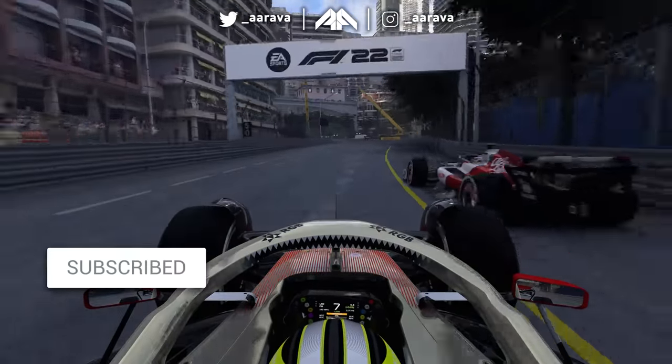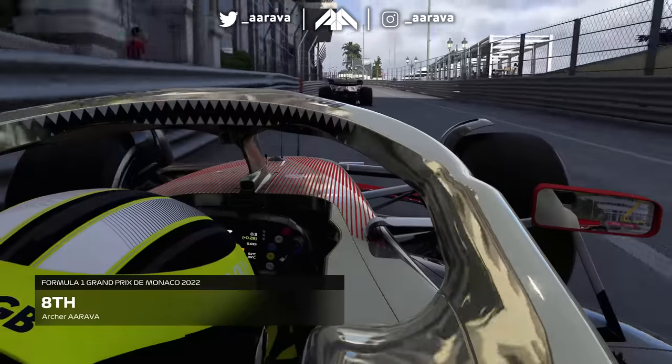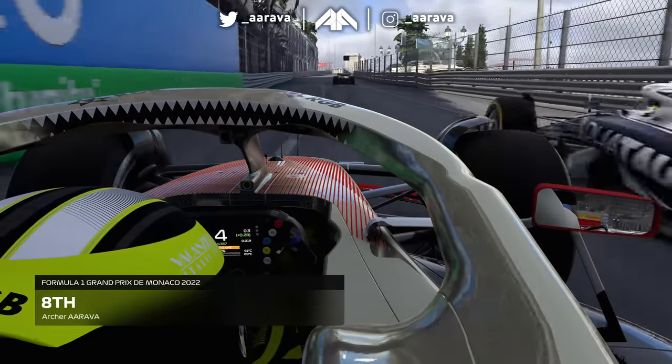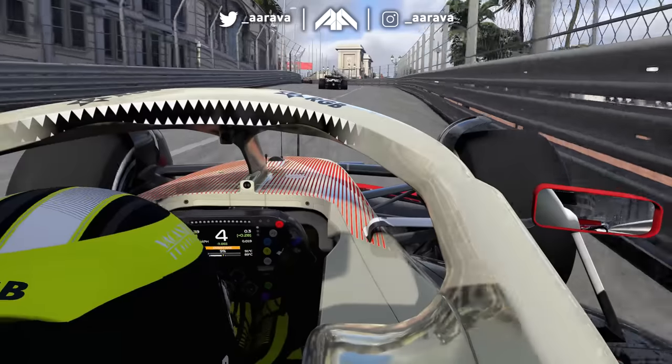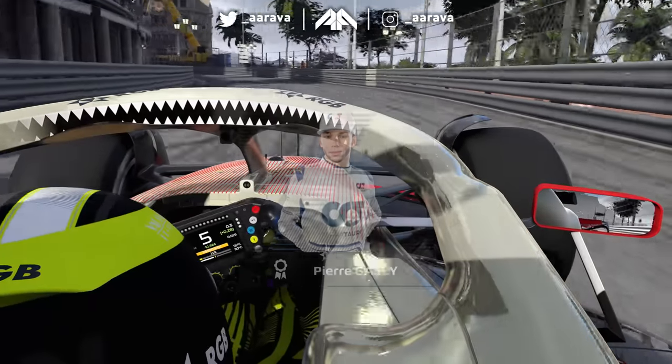It's been a classic Monaco Grand Prix - a war of attrition, just holding our own in concentration. We almost lose it at the last second - honestly the concentration levels just go after 39 laps of this circuit. But we come across the line in P8. Red Bull had an open goal here - even more so than in Miami - and they've missed it again.